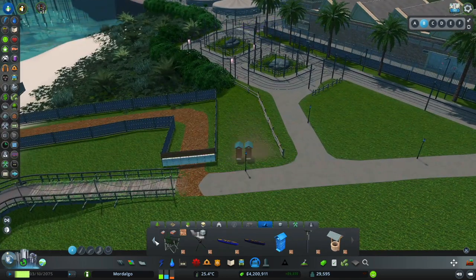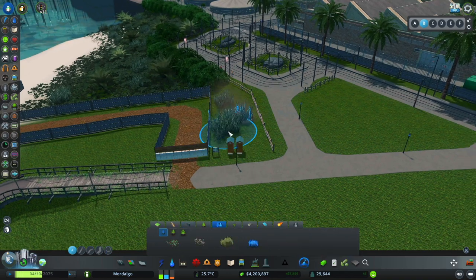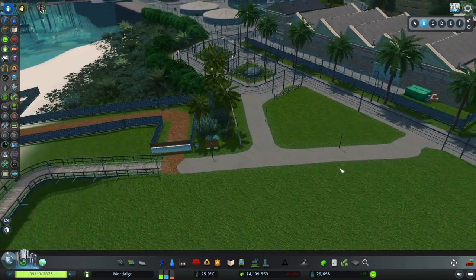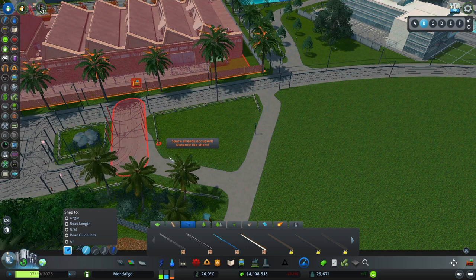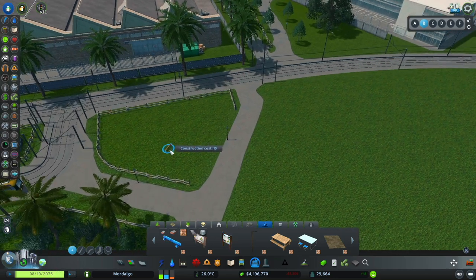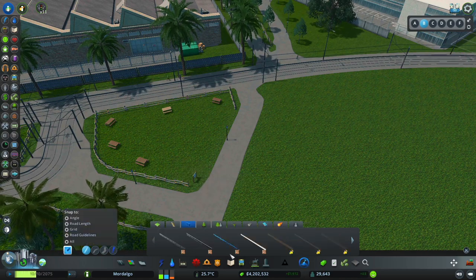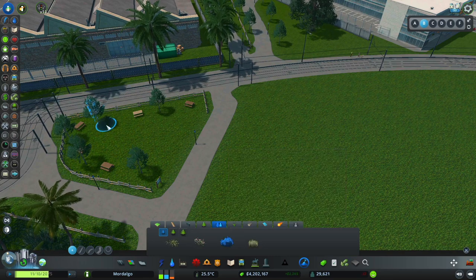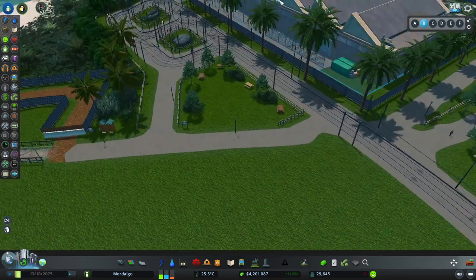Right down here I thought it would be helpful to have an outhouse — a restroom or two. This will be one of the starting points of our nature walk, our ocean walk trail. I'm thinking ahead to that a little bit, and I also want to provide a little place you could sit if you're waiting for the tram or waiting for friends to join you for the ocean walk. We'll have to give that a name — if you guys have any name suggestions for our nature walk along the ocean, let me know. I am so excited to do that, but that's going to have to be another episode.